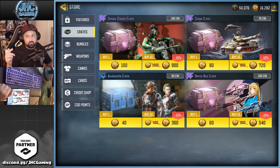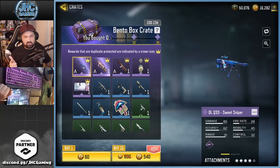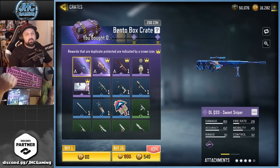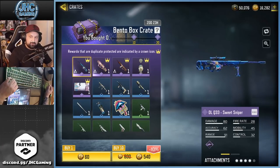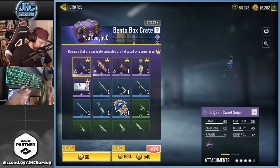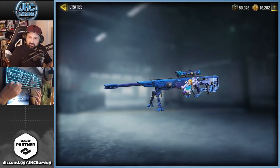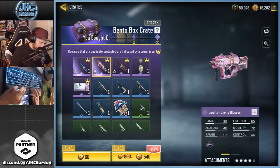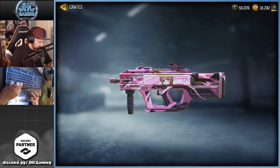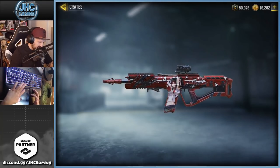There are three new guns. The price is 540 for 10 crates, and the system has duplicate protection on the purple ones, so you won't get a duplicate purple or epic. The three guns are the DLQ33 — a sweet sniper with an anime girl on the side — the Cordite Cherry Blossom, and the LK24.